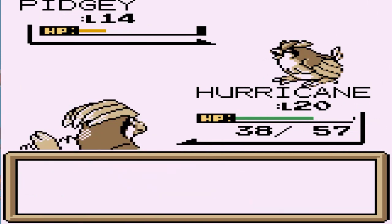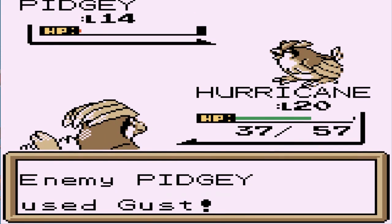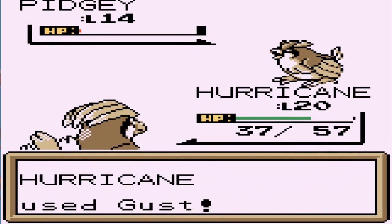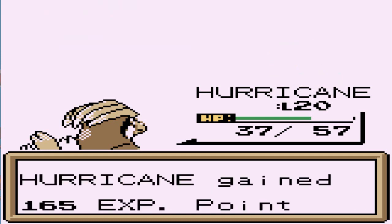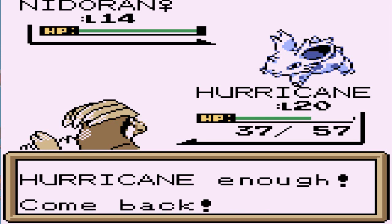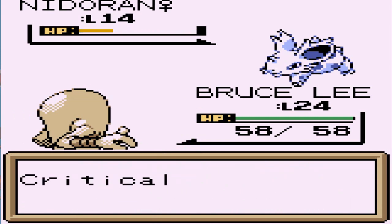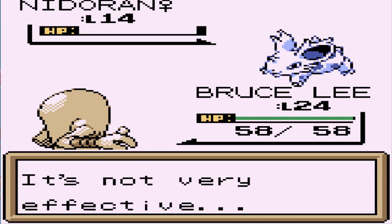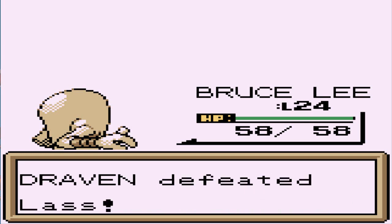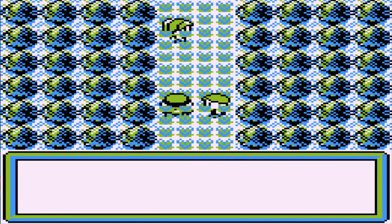Gust attack barely nipping at this Pidgey's HP — nearly defeats it. Just a Gust attack battle here and there. We defeated another Pokemon, and here she's coming out with a Nidoran Female, so let's go straight for Bruce Lee — Bruce Leroy. Let's go with a Double Kick attack, critical hit, not very effective, but it defeats Nidoran Female quickly. All right, you lost fair and square!